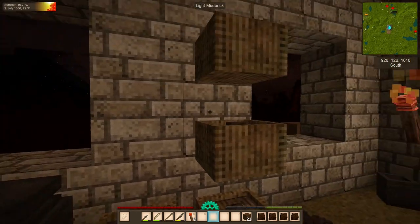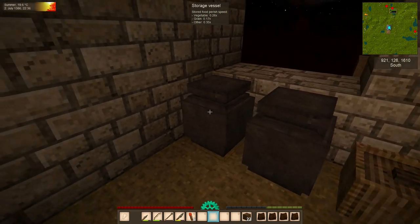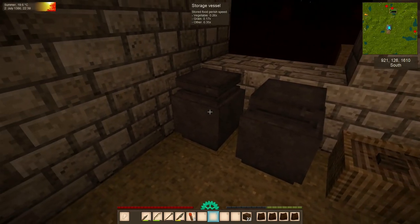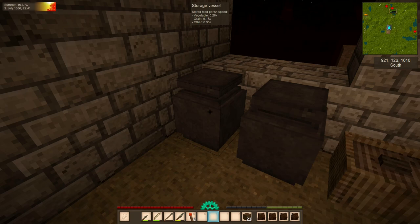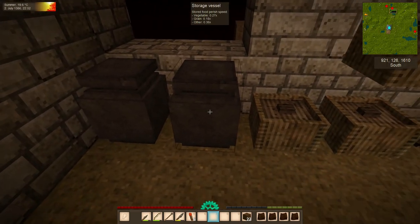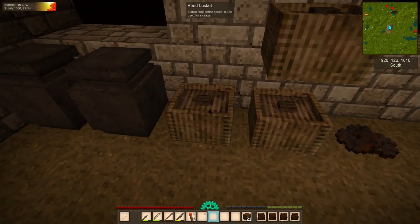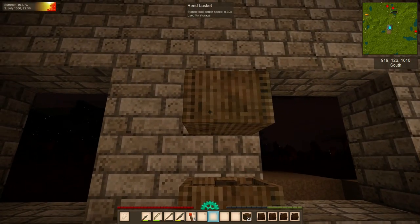I plan on having a more focused episode. Since we've had a few episodes about adventuring, building houses, and exploring, I want to bring our focus closer to home. We're going to talk about food preservation and cellars. I've organized our vessels and moved seeds to a basket up here. Notice the info at the top of the screen — when I hover over a block, it tells me the food perish speed of vegetables, grains, and 'other' which would be mostly meat and fruit. These two vessels actually have a slight difference: 0.26 versus 0.27 for vegetables, and grain differs by 0.01 as well. These baskets are at 0.37, 0.39, and 0.39.